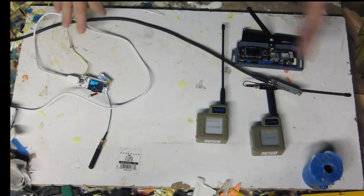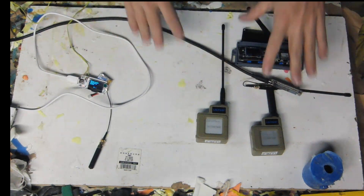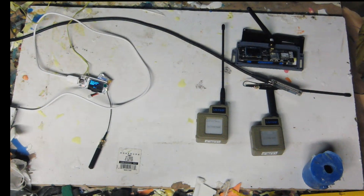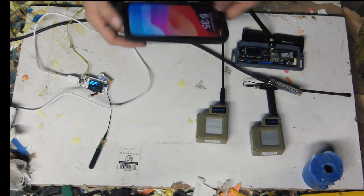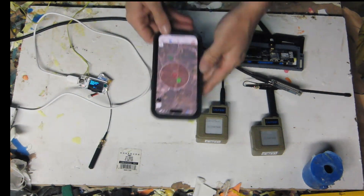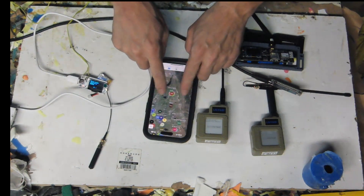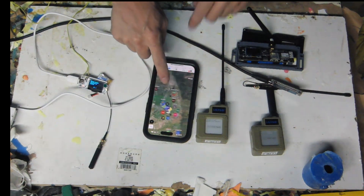They cost about 30 bucks before you end up throwing in batteries and whatever. These are about 60 with the case and in their ready-to-go condition. And what they do is they talk to an app on your cell phone where we get a map and we can see all the units around us.